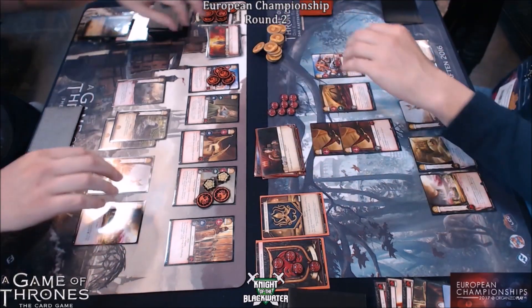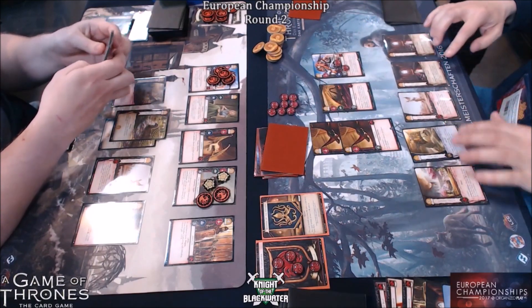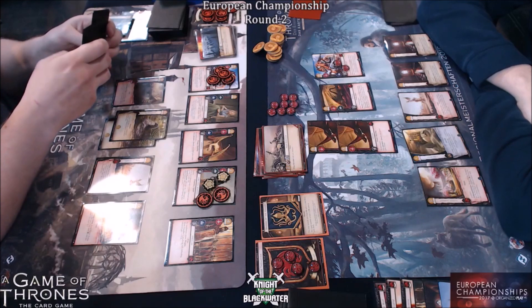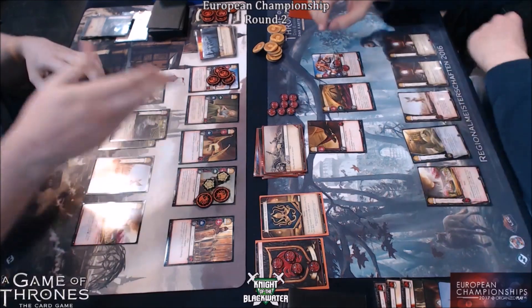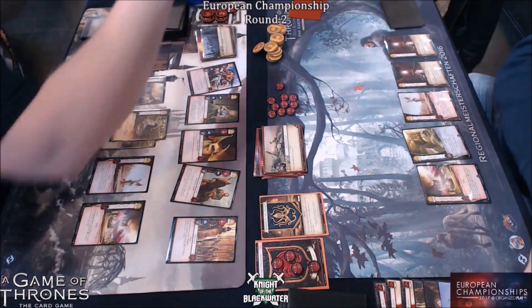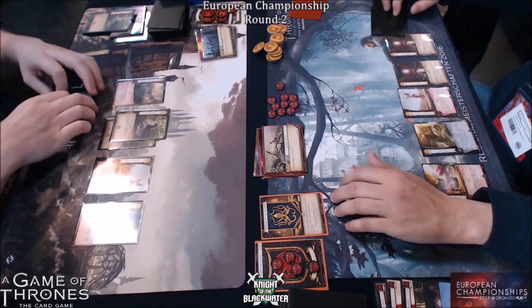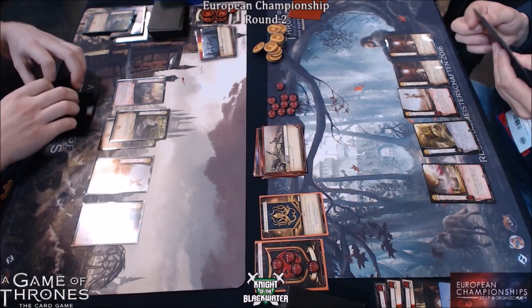You've now got to figure that Rob just has to Valor this turn to get rid of six power from the board, putting Matt down to seven power. Rob currently sitting at seven power himself, but obviously he would lose Khal Drogo. I think he ends up slightly better off from Valor. And yet Valor into Battle of Blackwater Bay — Battle of Blackwater Bay has been triggered to get rid of the Dupe of Drogon. So both boards are going to be wiped. We're going to draw two cards. Let's see how both of them can quickly reset this board.